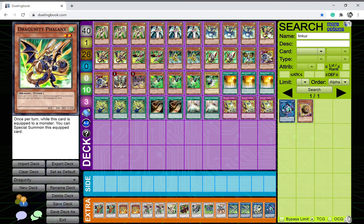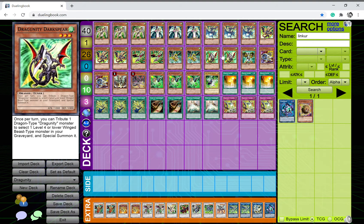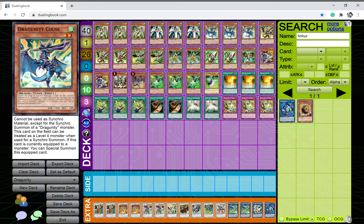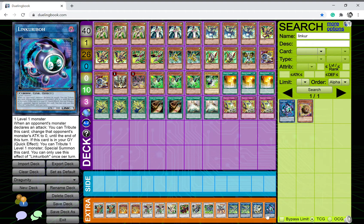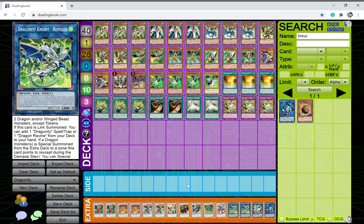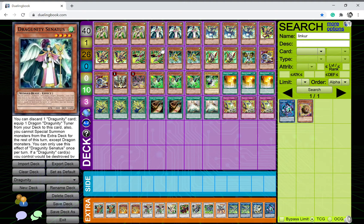I play three copies of Dragunity Phalanx — once per turn, while this monster is equipped, you can special summon this card. Super simple effect. The reason I play so many tuners, even though I feel I should bump them down, is because they all have summoning effects. I feel like I should also bump up my link monsters a bit, but all in all these tuner cards are amazing in this deck.